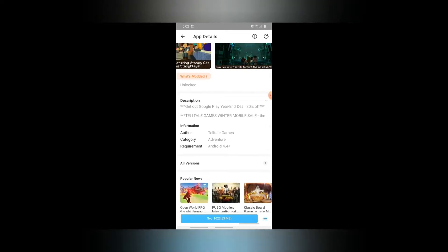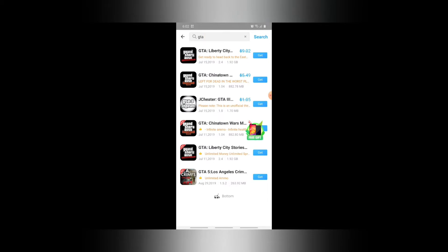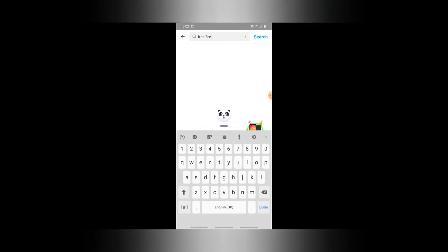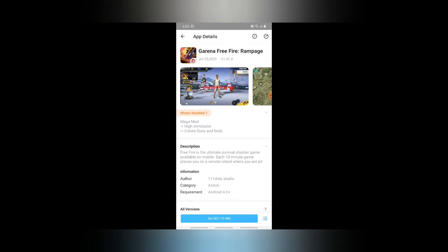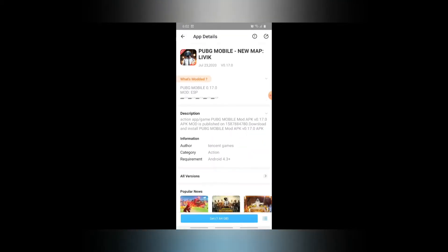Not only Minecraft — look at this, GTA 5 is also there, but it's not exactly GTA 5, it's something else. For this GTA we have to pay money normally but we are getting it for free. Free Fire is also available. We can get the ESP hack — colored guns and body — so we can see through walls where they are hiding and fire through the wall. It's so good.